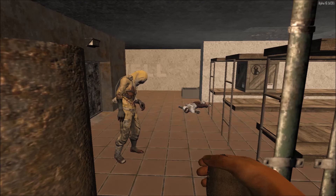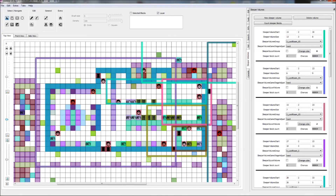The entire prefab inside and out is configured with 13 hard difficulty sleeper volumes consisting of 42 possible sleeper locations. Come prepared if you plan on surviving.